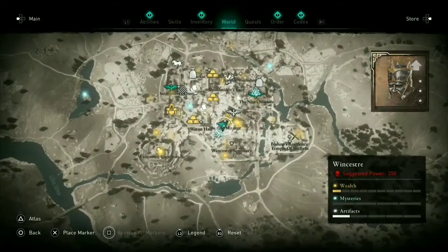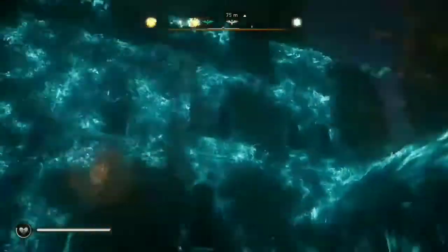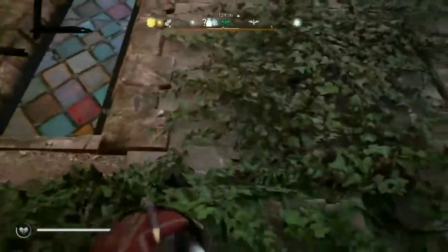Now let's go for Then's Great Helm, which is also located in Winchester. It requires three Minster keys found in the old Minster building. The best order to get these keys is to climb up the building — at the very top is the first key.